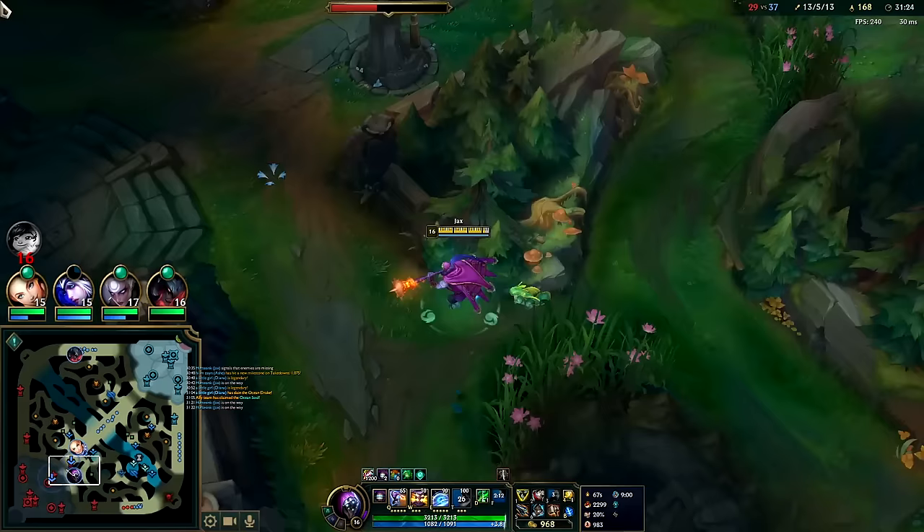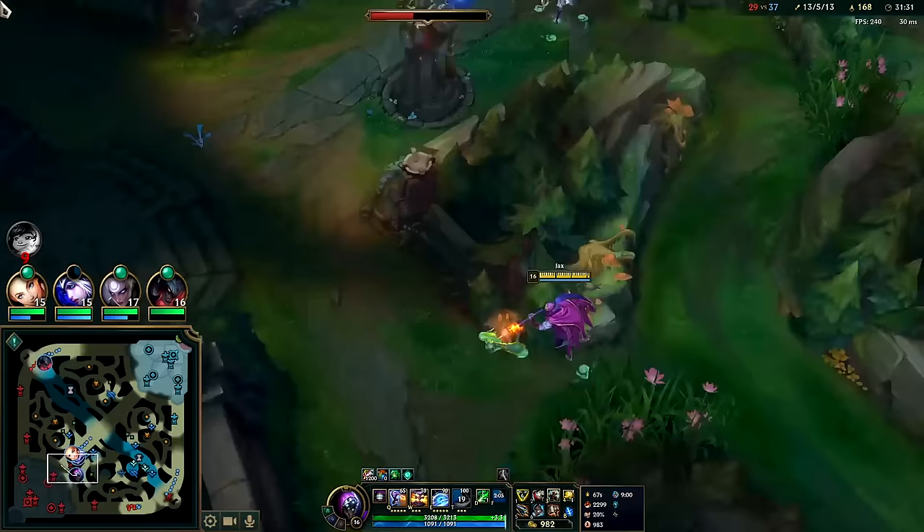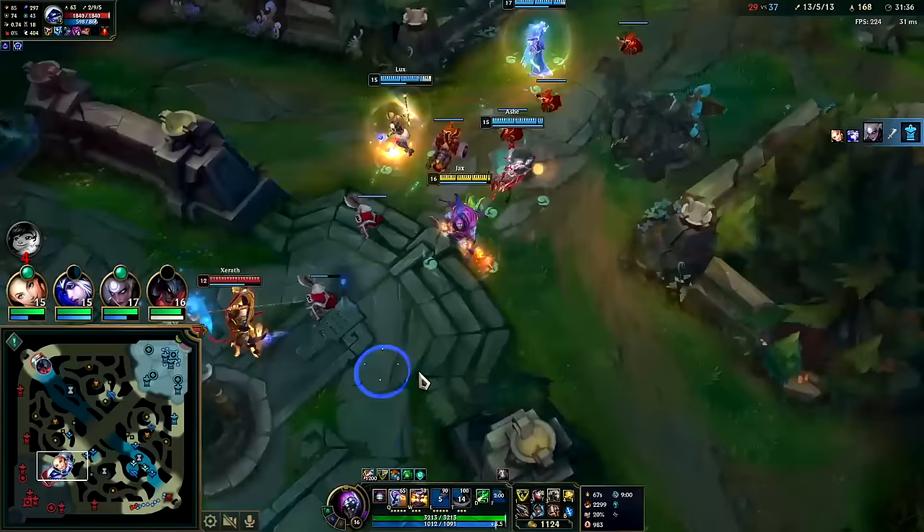Xerath was really trying to slow us down but they don't have the frontline for him to stand behind. So every time he steps up - if we can come from a weird angle like that, he had to flash because he was scared I was going to land my jump stun. Nice. Auto E. I can jump out to Lux if need be. I can go back in.